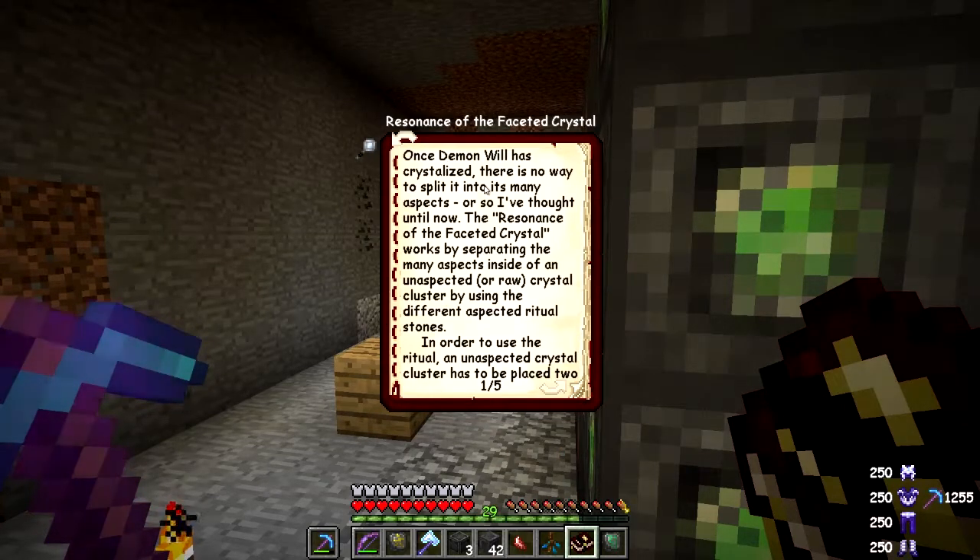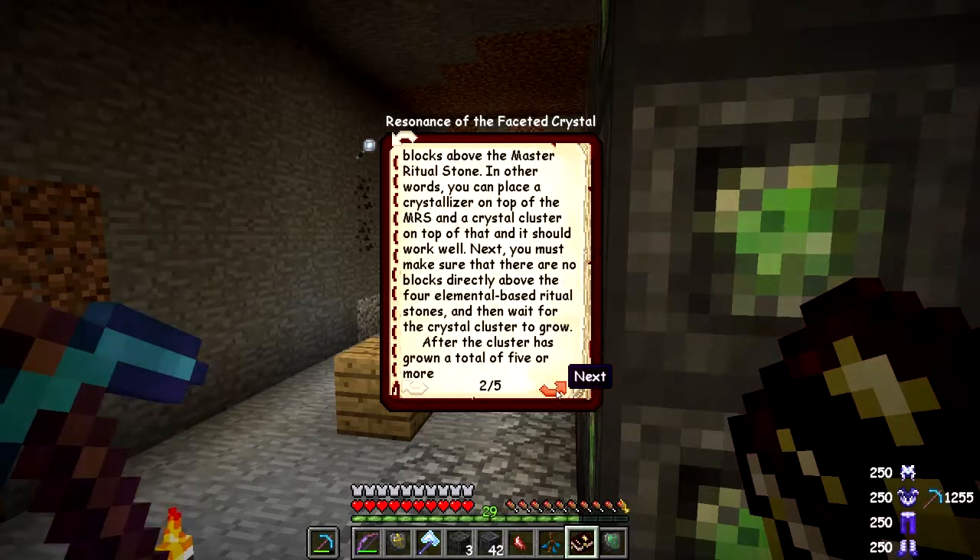The Resonance of the Faceted Crystal — once demon will has been crystallized there's no way to split it into its many aspects until now. It works by separating the aspects inside the aspected raw crystal cluster, using differently-aspected ritual stones. The aspected crystal cluster has to be placed two blocks above the master ritual stone — you can place a crystallizer on top of the master stone and put the cluster on top of that.